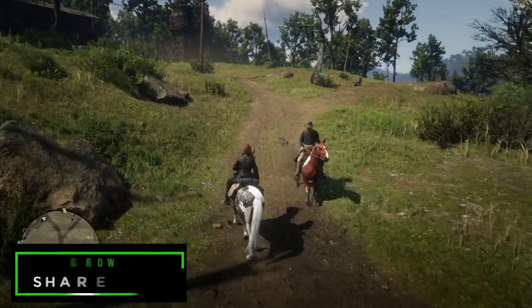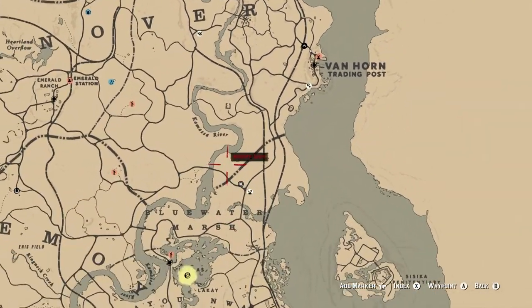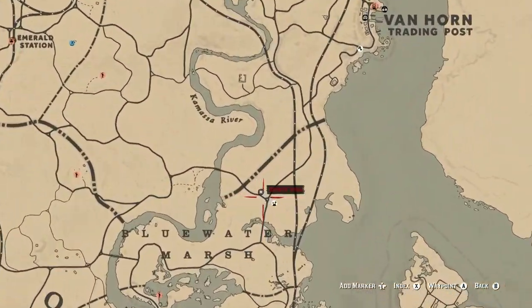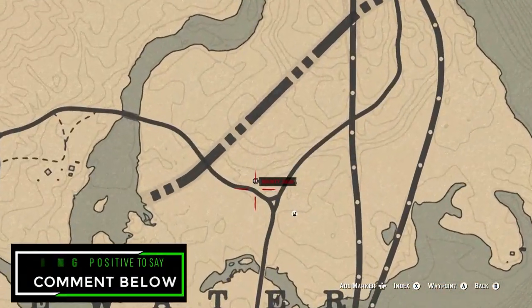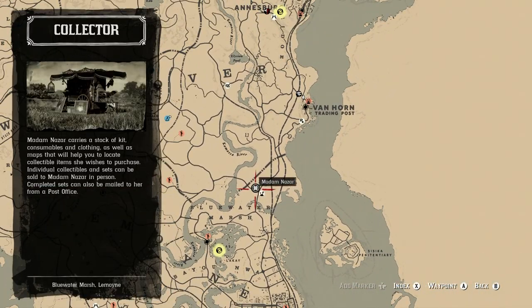Let's start off with Madame Nazar's location and she is actually located in Blue Water Marsh, not too far south of where we are currently in Van Horn. Either the fast travel location will be Van Horn or Lagras and you can make your way over to her location. If this is the only thing you came here for today then don't forget to like, comment, and subscribe down below.